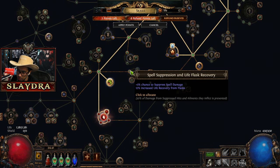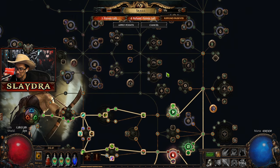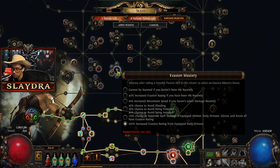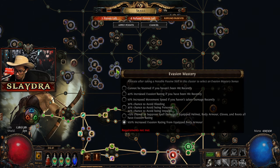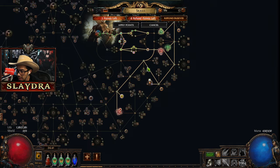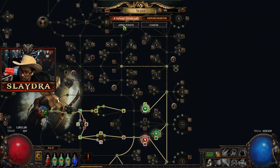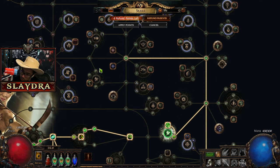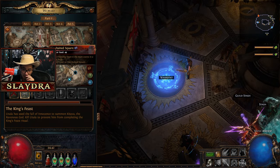I believe we have evasion on everything. So that's another option where we get the 15% chance to suppress spell damage. If we get this over here, it's a chance to suppress spell damage. If we have a helmet, body armor, gloves, and boots all with at least one evasion rating, we're going to get that - so that could be something to consider. I feel like our damage is pretty good, so I'm going to go towards these nodes over here and grab all of them. All of these nodes give us life and evasion rating - basically more survivability.